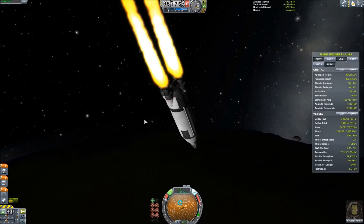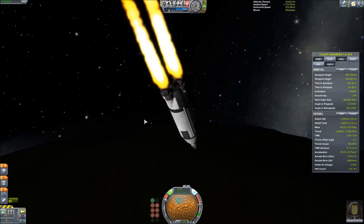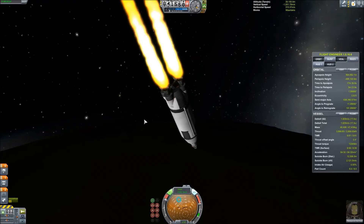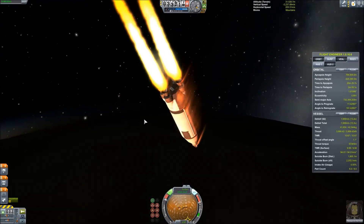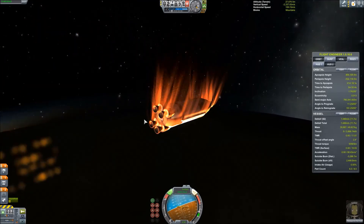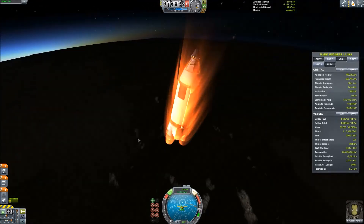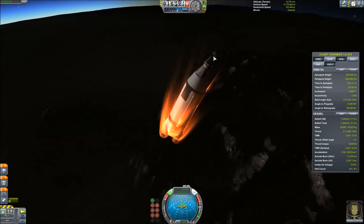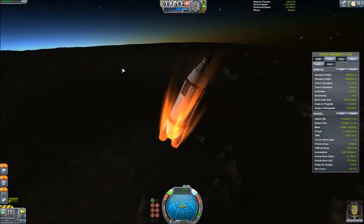I'm gonna hit the reentry heating effects here in a second, and that's gonna cause all sorts of mayhem on my center of pressure. I'm gonna flip right over, which is just fine by me, because all the weight of the engine and the fuel pulls me very quickly down to Kerbin. I tried with just using the command pod and you go very, very slowly.